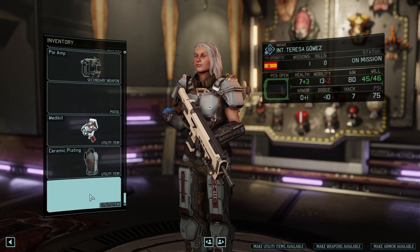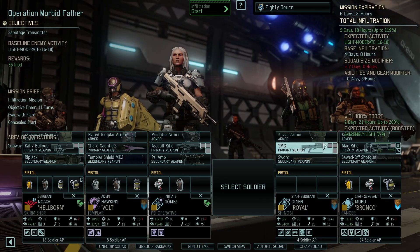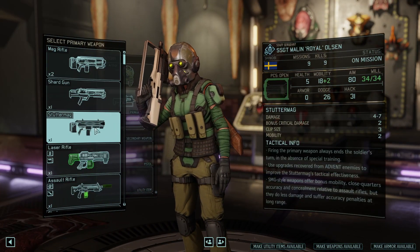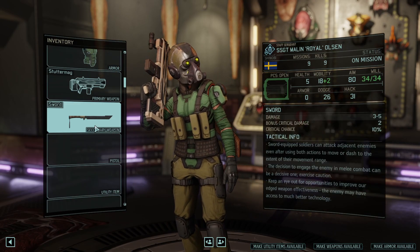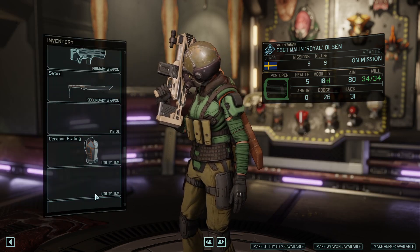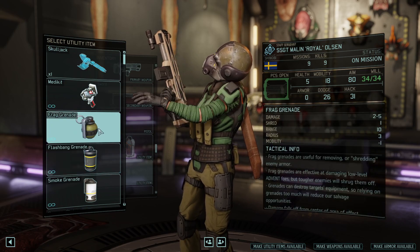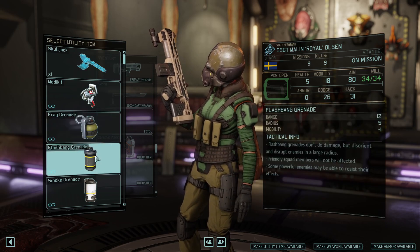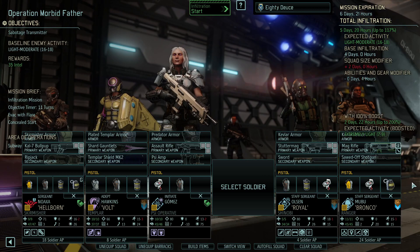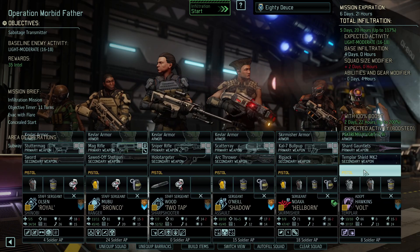I want her to live. No dodge to speak of either. Shinobi — give you a Stuttermag, Plague, Flash, and a med kit. Alright, so let's see what we got. Got a lot of med kits on this one. Not a lot of specialized equipment.